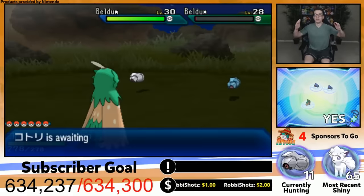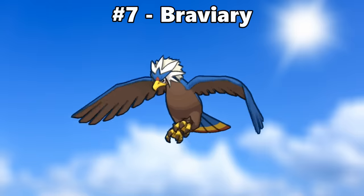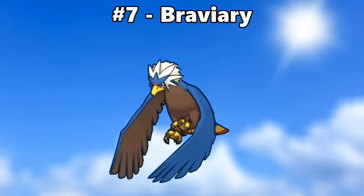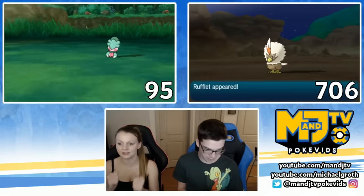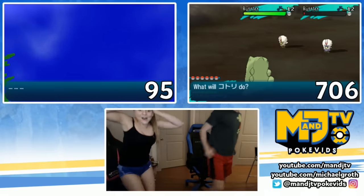[Shiny reaction — your luck is ridiculous!] Number seven is Braviary. Another example of a great Pokemon gaining a really nice blue coloring, but this works extra well for Braviary since it's the Murica Pokemon. [Shiny Braviary reaction — oh my god, no way, oh!]